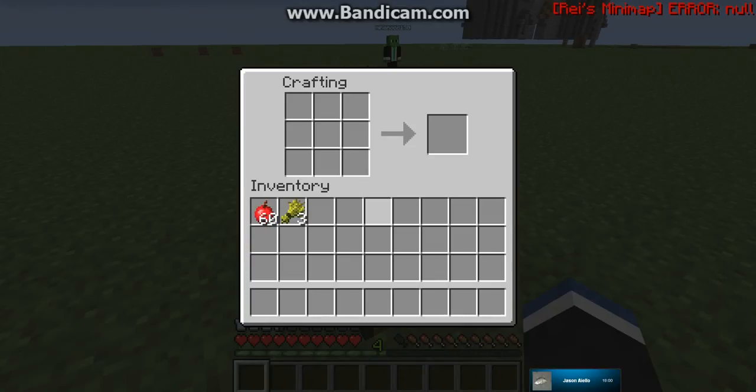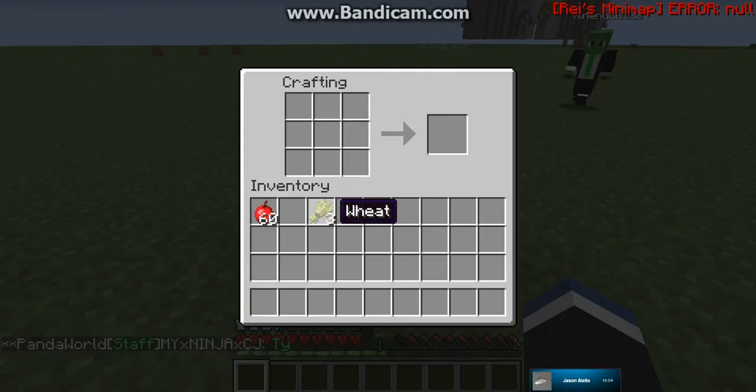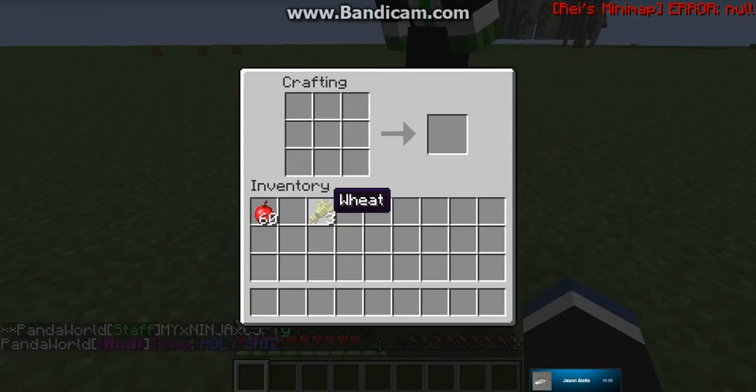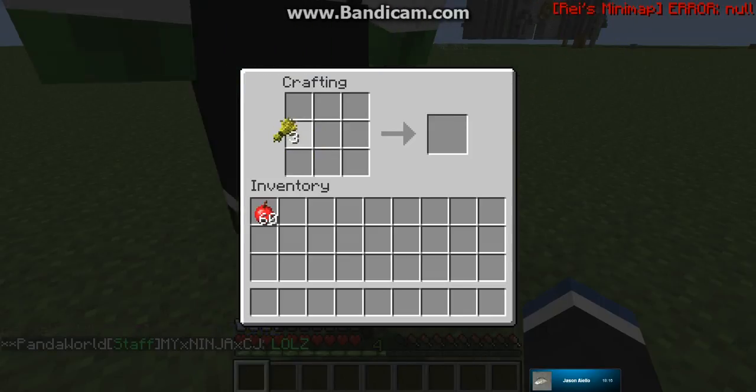Alright, so first we're going to show you how to make bread. First you need to get three wheat. You get wheat from getting seeds, and you get seeds from breaking grass. Once you get that, you have to grow the seeds. You have to use the hoe on the grass and then the seeds will grow. And then you get wheat.